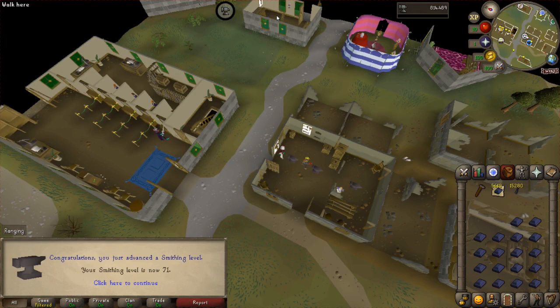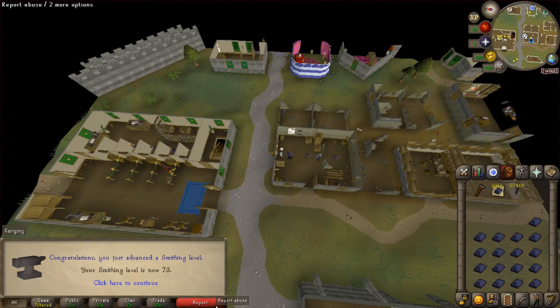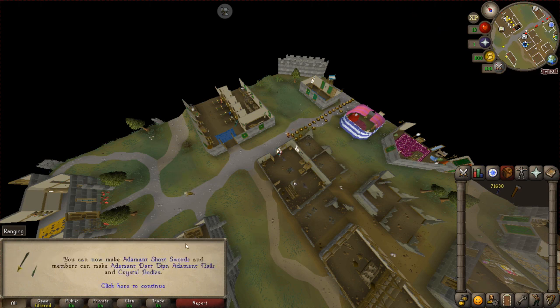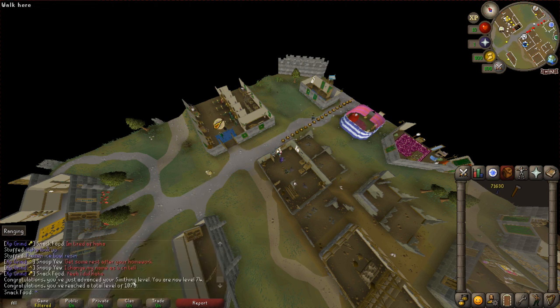Level 71 smithing — first level of this grind. Level 72. Level 73. We're getting the grind going. One more level before we can do addy dart tips and make a little bit more money. Level 74 smithing — we can now make addy dart tips. The XP is going to become so much faster now. Profit's not as great, but we're going for XP right now. We hit 1075 total level. That looks nice.